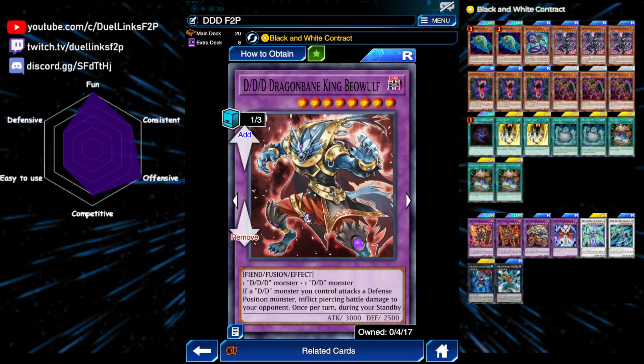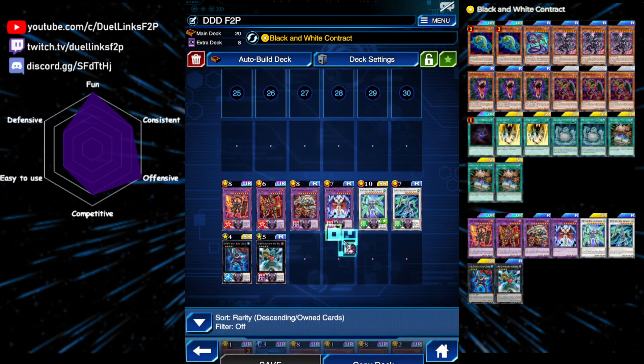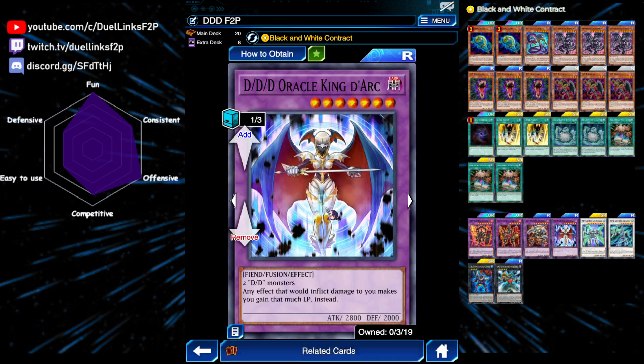Next is Beowulf. This is another level 8 monster that we can make using Typhon. It requires one DD monster and one DD monster as material. Also, it gives all of your monsters piercing, and once per turn during your standby phase, you can wipe all backrow on the field, including your own and your opponent's. So it both prevents you from taking any maintenance damage from your backrow if necessary, and also wipes your opponent's backrow, which is nice.